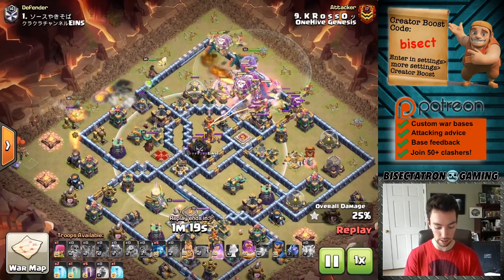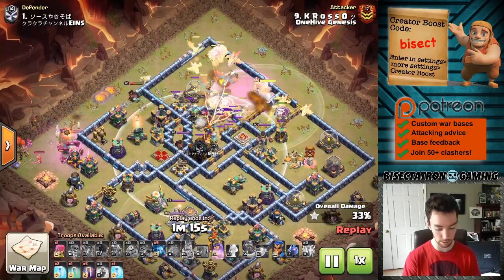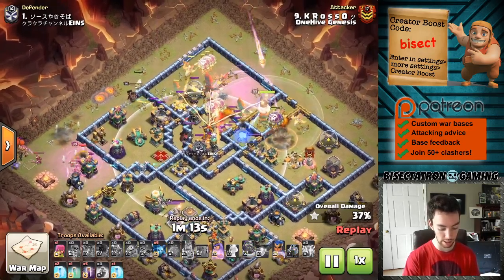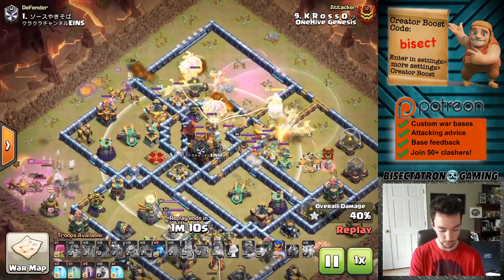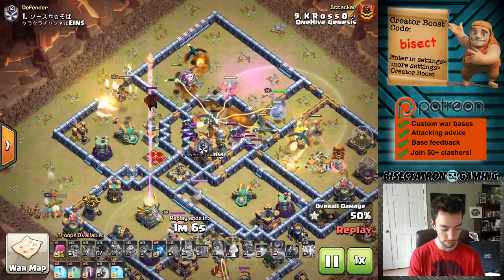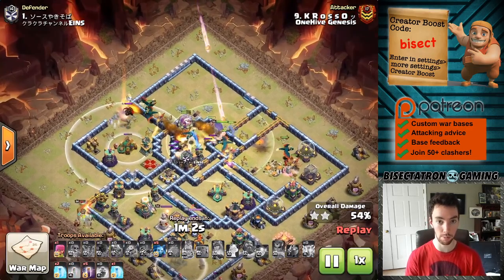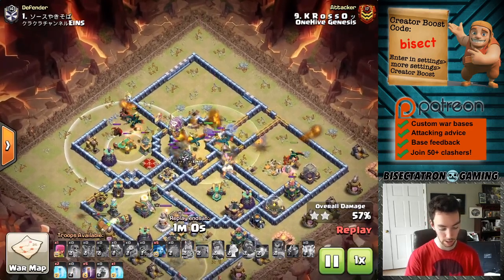Town Hall with just the battle blimp as well as a few rocket balloons to help out - not luring out any CC troops that don't need to come out. Looks like just a few goblins came out, and then the hound is actually triggered by the queen, which is a bit unfortunate. That's kind of the price of using the wall breaker to open things up trying to get that scattershot.